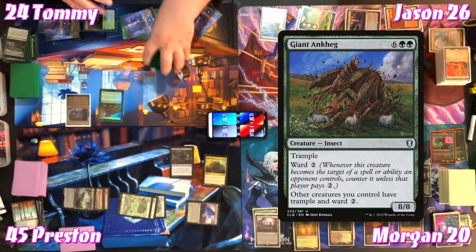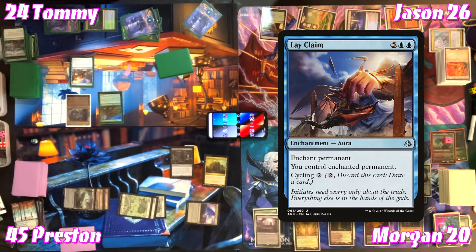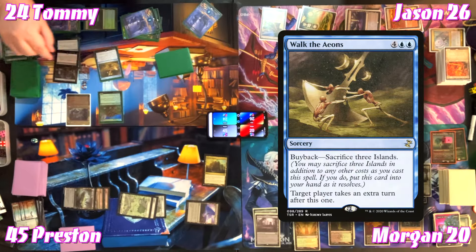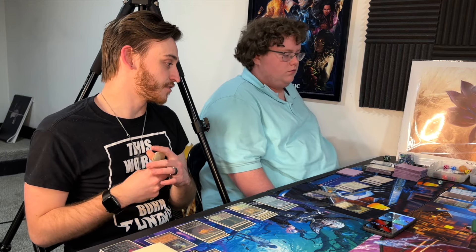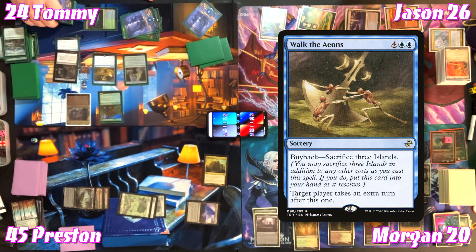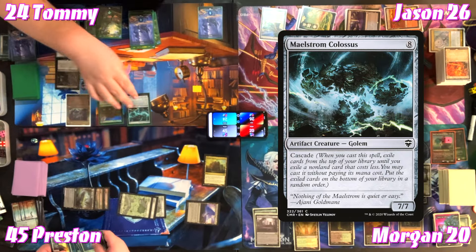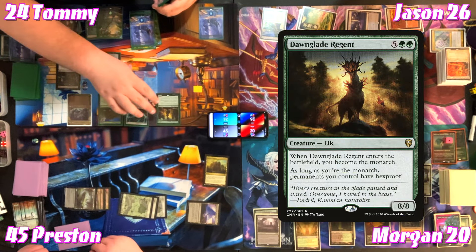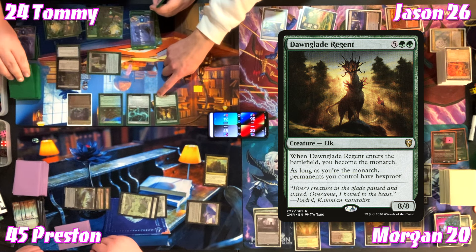Tommy casts Giant Okk Egg — an 8/8 with trample and ward two; other creatures he controls have trample and ward two. It cascades into Lay Claim — enchant permanent, gain control. The table says 'That's game.' But the cascade chain continues — Decanter of Endless Waters — a mana rock. 'Could have been a lot worse.' Tommy adds islands to hand and moves to his next turn.